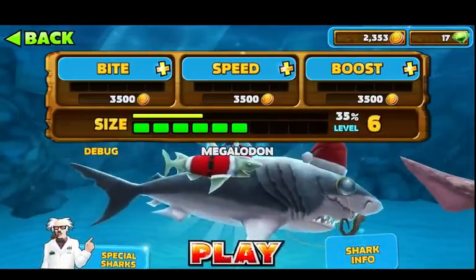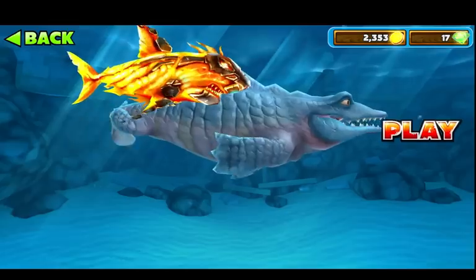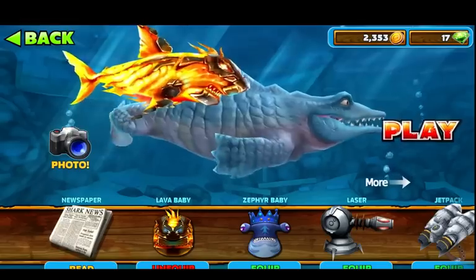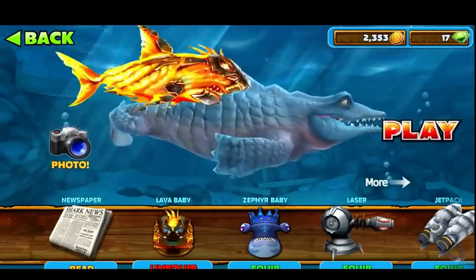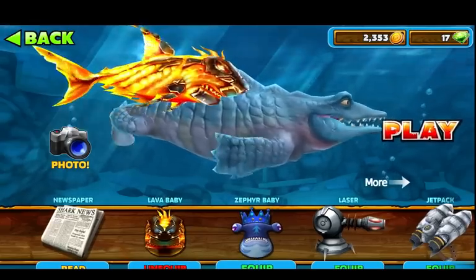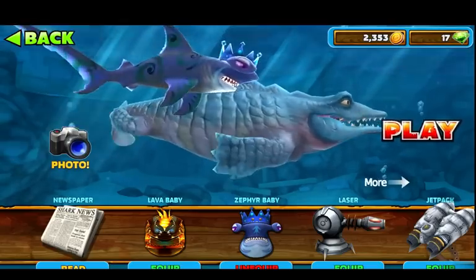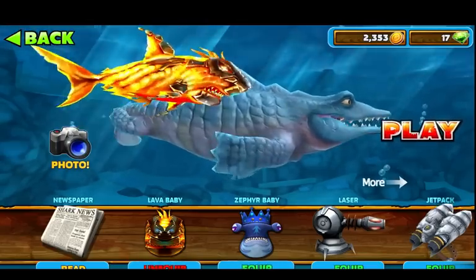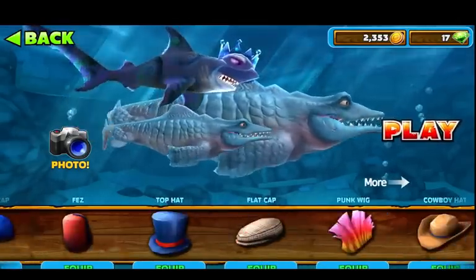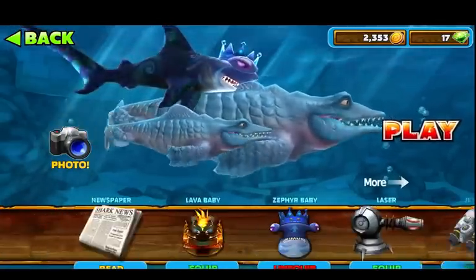Hope you enjoyed the trailer - you know what you've got in store for ya. My new shark, Mr. Snappy! And who's that? Oh, it's the Lava Baby, which everyone has been asking for. Yes, he's finally coming into the next update! There he is, in all of his glory. And we've added as a special bonus the second most highly voted shark - the Zephyr Baby. So they're both there for you. And there's also Snappy Junior, and you can use both those sharks at the same time, which is awesome. New shark: the Mosasaurus, Mr. Snappy!